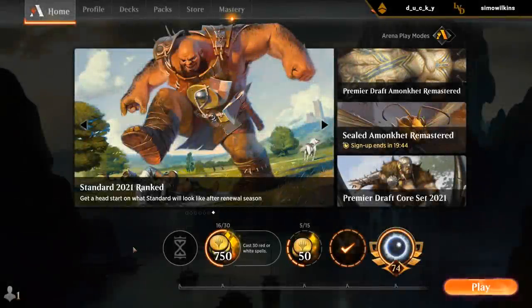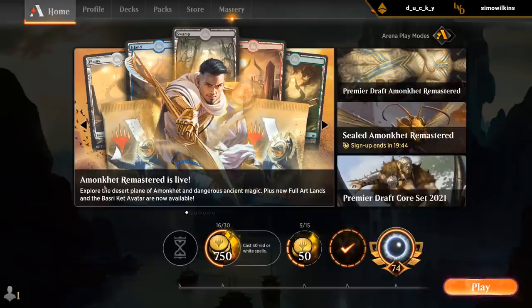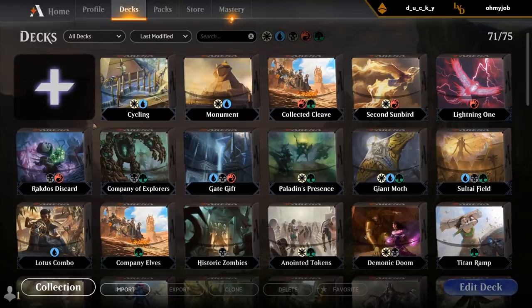Let's have a look at what we want to do today. How about we try a mono black control list with the addition of Thoughtseize, and then maybe we get to play Karn the Great Creator alongside Mastermind's Acquisition to make for a nice wishboard — so we can get Grafdigger's Cage, which is pretty well positioned, as well as getting potential answers for Field of the Dead.